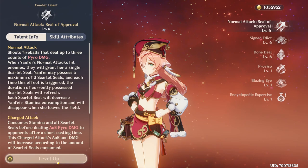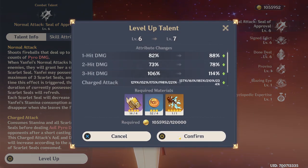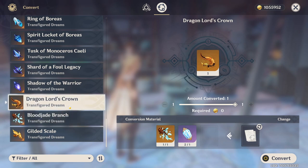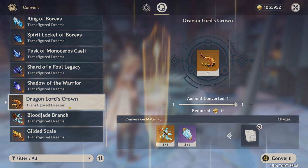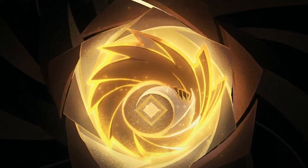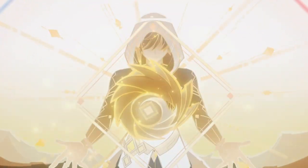It's also important to consider your priorities. While you may have farmed some weekly bosses for nearly half a year, the new Geo Bishop boss has only just started dropping ascension materials. If you're thinking of getting Eula or any other future character, it's probably a good idea to sit on your Dream Solvents and see what talent materials they'll need before spending. Still, it's a great addition that gives us more control over character talents.